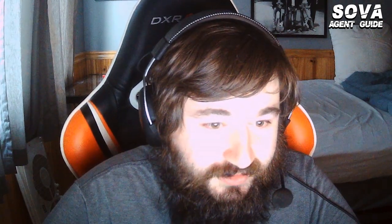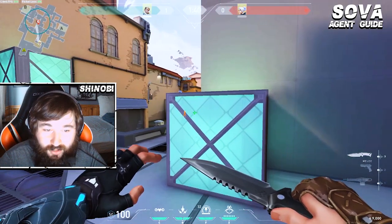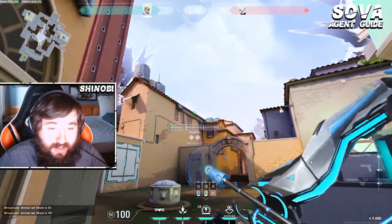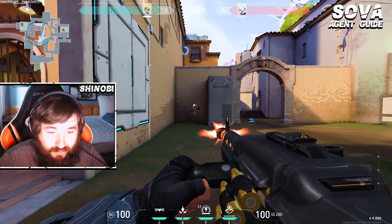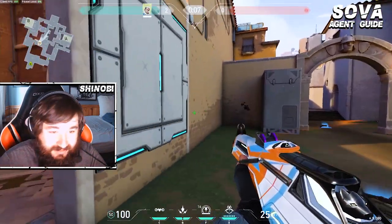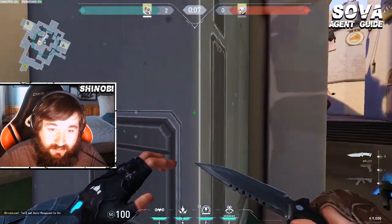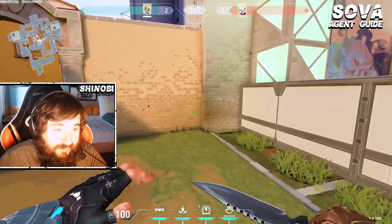Another thing that's really strong about Sova and why I think he's so good on this map — not only can you get information by using these darts, but you can also set up kills for your teammates. If you have a dart in middle and your teammate spots them, you can just wall straight through this wall and get kills, even with a Vandal or a Phantom. It's really strong if you can get darts that are hard for your enemies to break — even one ping can get your teammates kills.